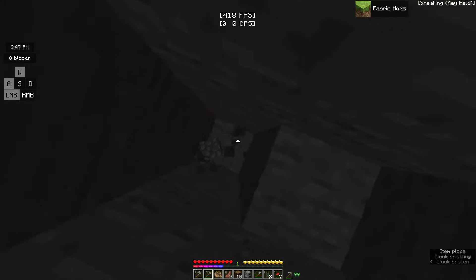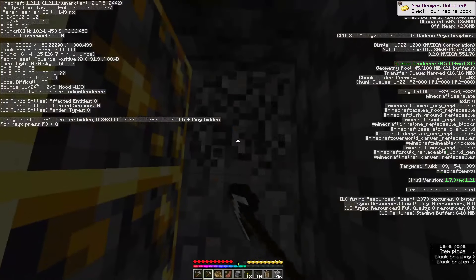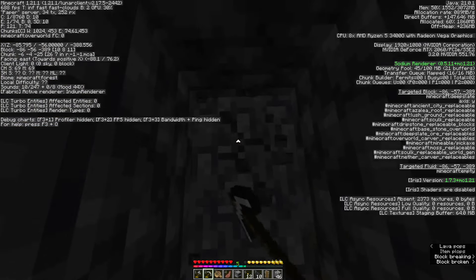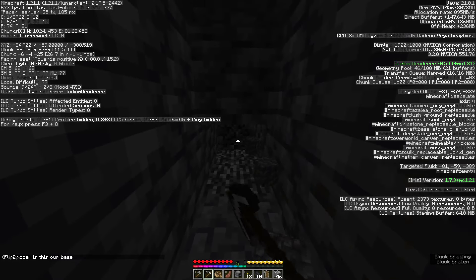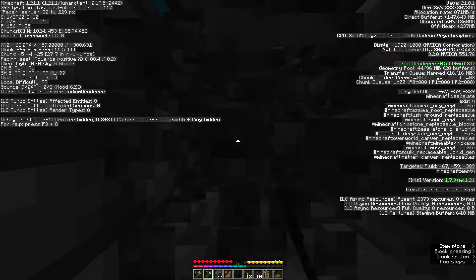We found a cave! Let's grab some ores. After not getting so lucky with ores, I decided — I have an iron pickaxe, so why not find some diamonds? I dug all the way down to minus 56, placed a trapdoor, and began strip mining. Five minutes later — wow, okay, that was quick. Maybe this isn't going to take so long after all.